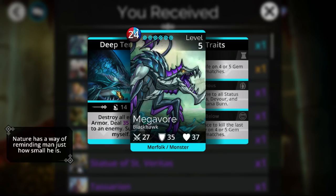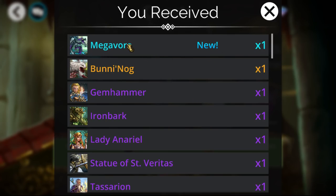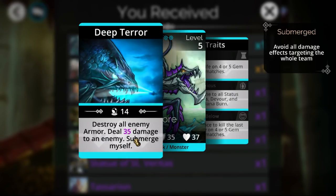We got Megavore already — copy one completed! That was quick. I wasn't keeping track but that was maybe 200 to 250 keys. We can see 35 damage and he's not even leveled yet — probably 40 plus when maxed. That's a pretty decent single target. The main thing I want him for is that final trait, so I do want to get a second one.